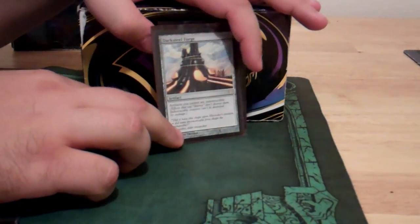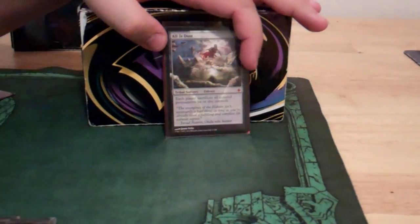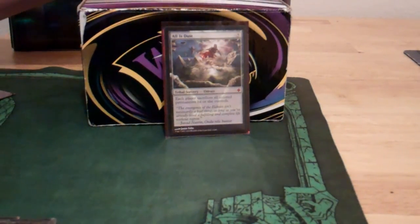Of course Darksteel Forge to make all your guys indestructible. And the last card in here is All Is Dust — since everything you have is colorless, All Is Dust says destroy all non-land permanents that everyone else controls, so it's really, really good. Thanks for watching CMDR Decks — please subscribe and favorite.